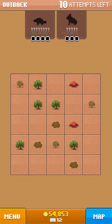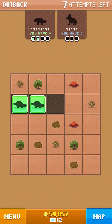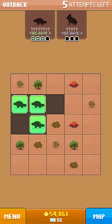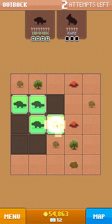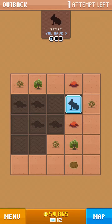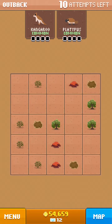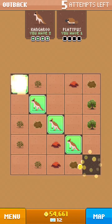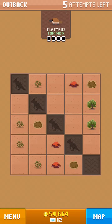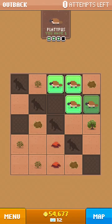That looks like a platypus, and I don't know what that other thing is — some kind of lizard without a tail. Here's the platypus. I don't know the pattern — is it square? No, it's like a weird shape. There's another kangaroo — they seem pretty common. The platypus could be right here — we didn't have enough, darn it.